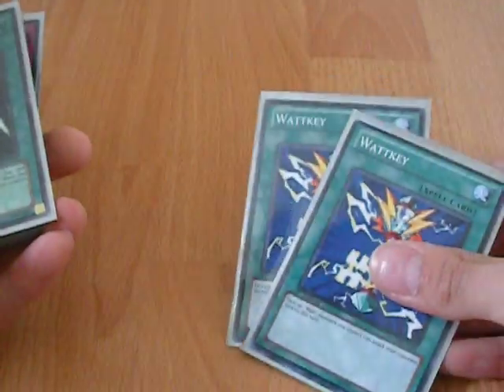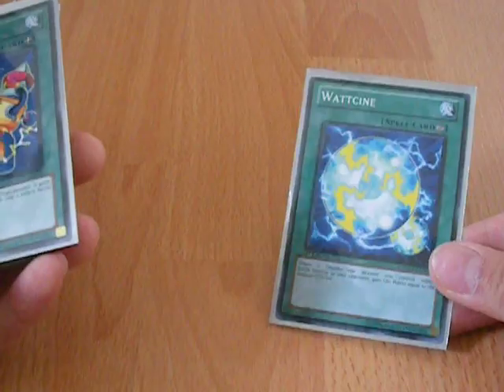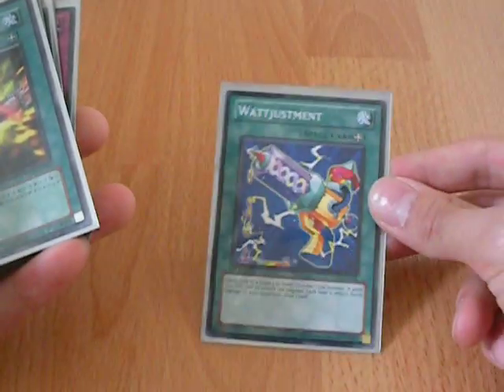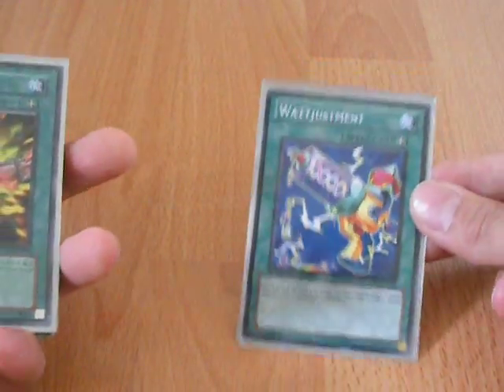Two Watt Keys — help my Watts attack directly. Swords of Revealing Light — protect my Watt scene. It's nice because when I attack I can get some life points back. Watt Adjustment — I only run one because it's nice to have the extra attack, but negating my effects sometimes isn't that useful.